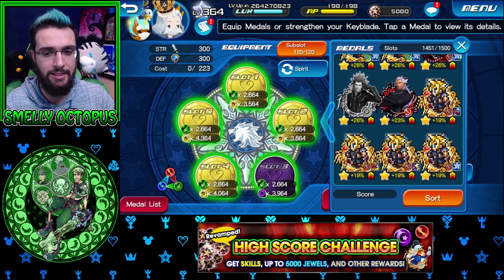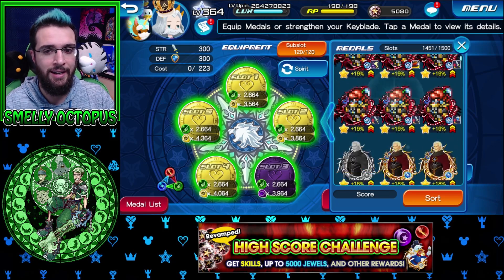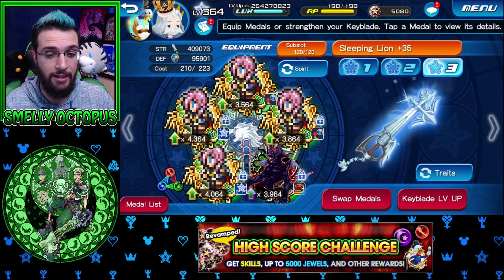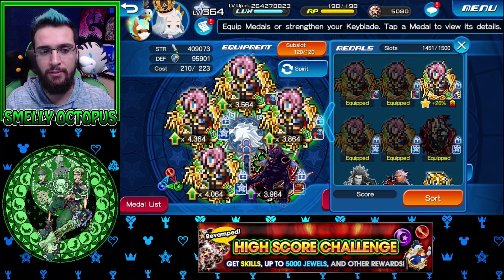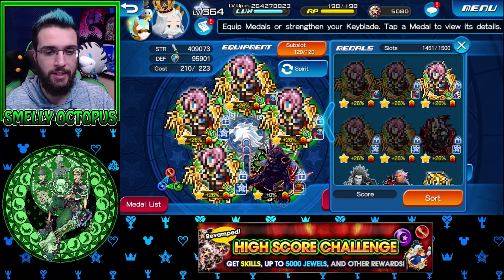You can see all these are worth 26%, then it goes down to 23%, 19%, and so on until there are no more medals left and it says 0%. So if you want to build a Keyblade quickly, you can do that. I ended up making a Keyblade on the sleeping lion line because I got lucky and pulled a lot of lightnings. All the lightnings basically take care of themselves — they give upright attack by 15, upright defense down by 15, and general strength.